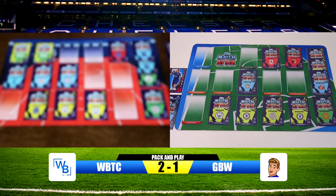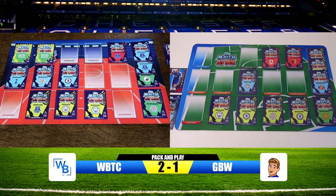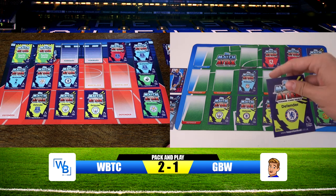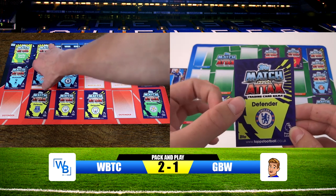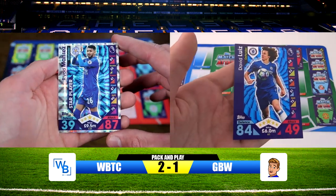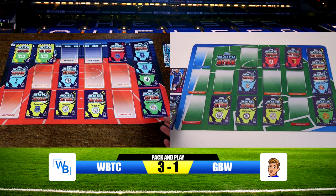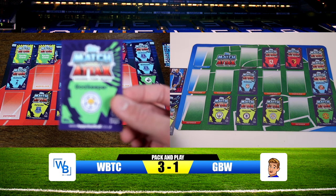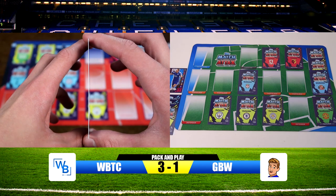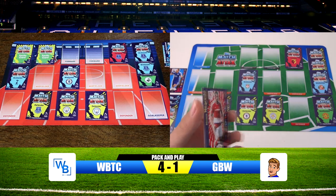It's now GBW's turn again. I defend with my Chelsea defender David Luiz at 84, and GBW attacks with his Leicester City midfielder Riyad Mahrez at 87 — making it 3-1 to GBW. I then defend with my Leicester goalkeeper Kasper Schmeichel at 85, and GBW attacks with his Middlesbrough forward at 75 — Schmeichel saves it, making it 4-1. GBW jokes he might be leaving the best till last.